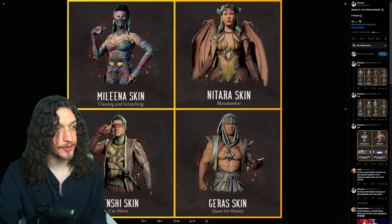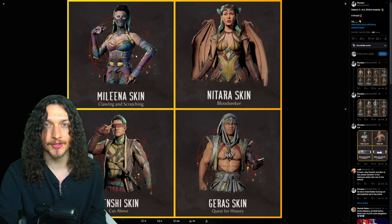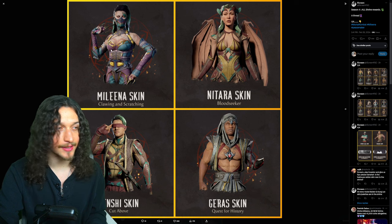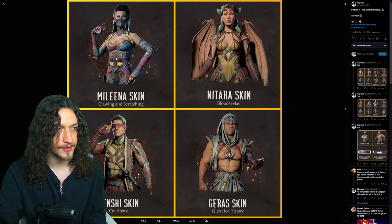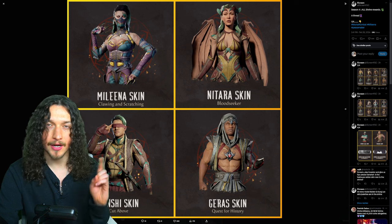First things first, you get this Molina skin dubbed Clawing and Scratching, which honestly is more in the vein of a Molina season than the actual season four skins. It's purple. This might be one of the only purple skins we get in this season. This might be my favorite one for Molina. I was digging the hair, but with the purple and the blue, I honestly think this is pretty cool. I like this skin.